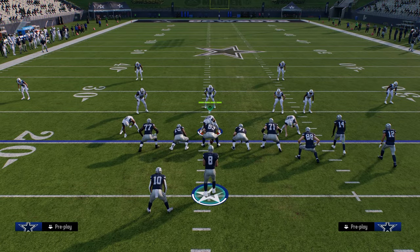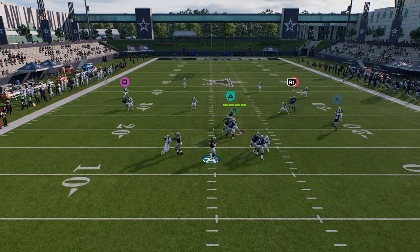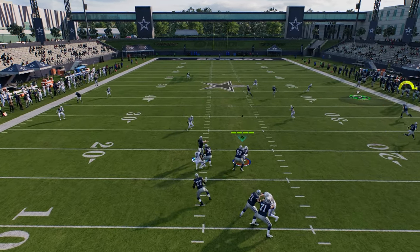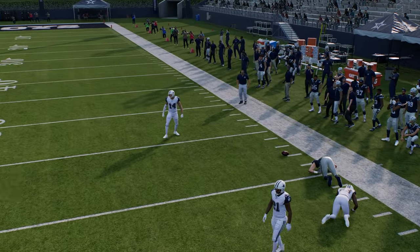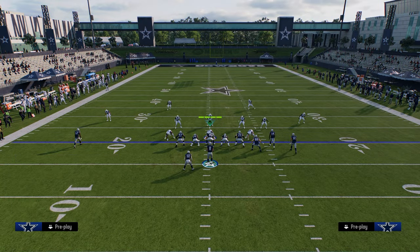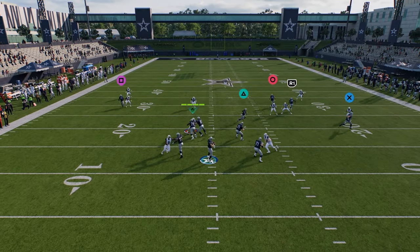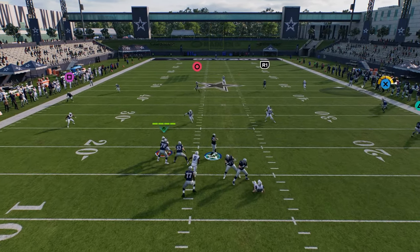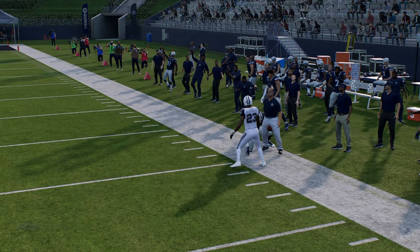Another thing I wanted to talk about post-patch is this wheel route. The quarter zone kind of super backs up, so you can throw that wheel route against really anything that's not cover four — cover three, cover two — you're going to be able to throw this wheel when he cuts up the field. It'll take him a little bit, but you see that outside third is not going to guard that. You can just throw that deep route.